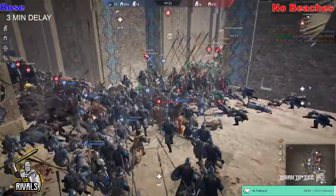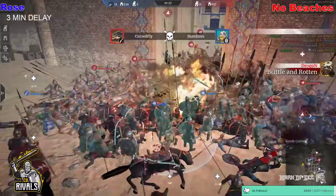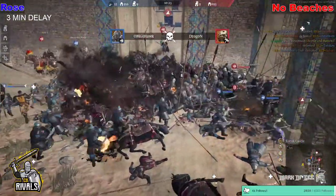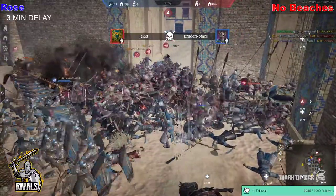Fights going on inside — Axel with a Polaxe surviving. A Cav charge comes in right through the units. No Beaches doing some good work, pushing out on top of Rose. Heroes are coming out — Captain OBS, General Whoops still surviving but he falls. We're down to 9v9, a full-on battle trying to get through the two gates. It does look like No Beaches have the unit advantage.